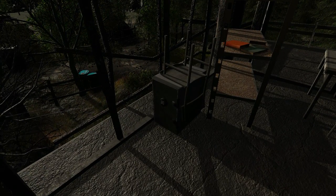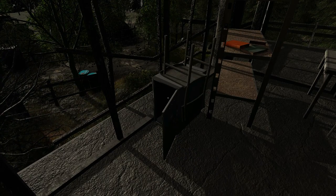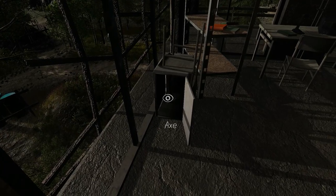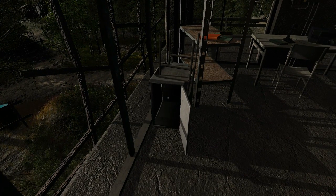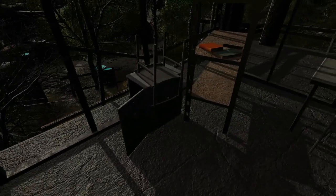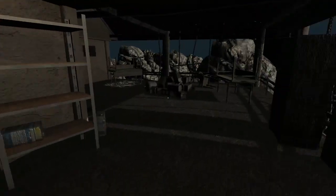I have the code — yes we do. I can open it. Oh, that was loud. Okay, there's an axe in there. Wow, it's sharp. Well good, I'm glad it's sharp, I wouldn't want a dull axe. Okay, so that's open now.